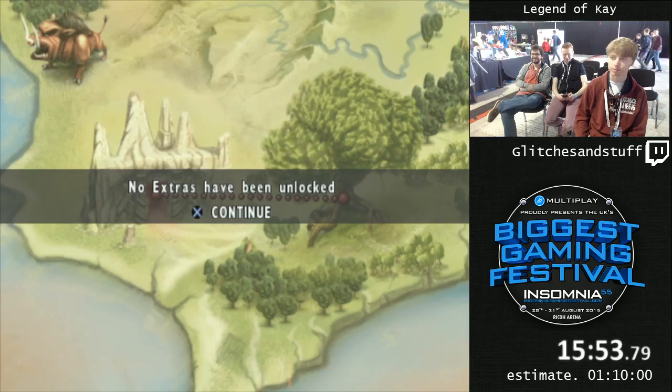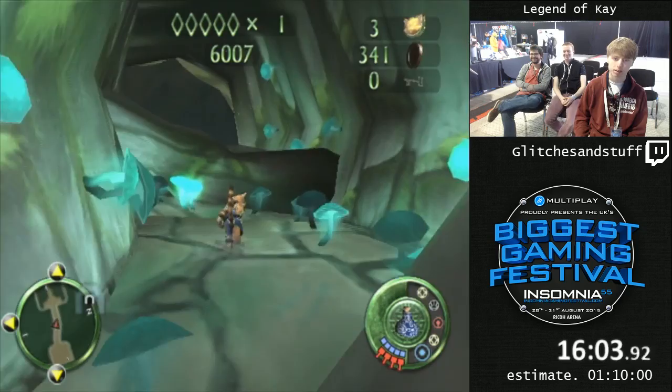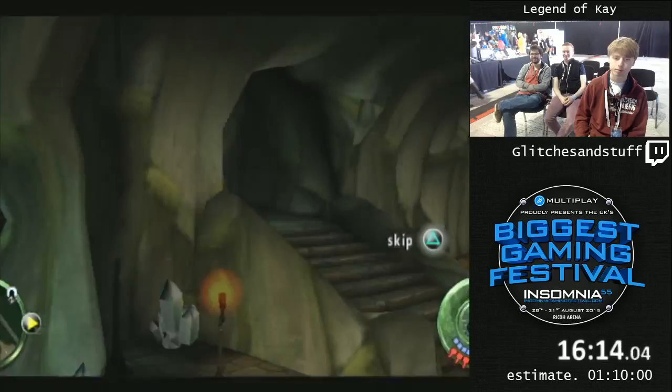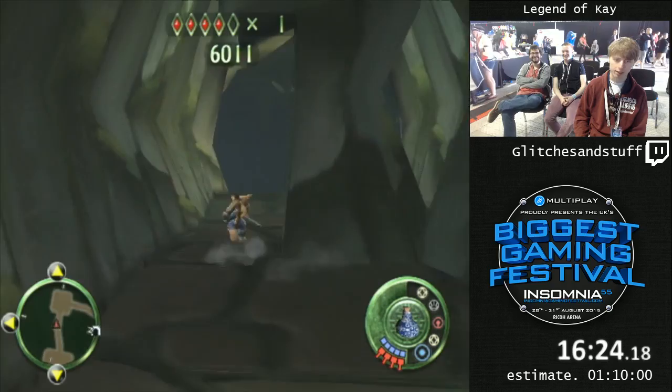This is just a really linear level — there's no real skips in this because you're just walking in a straight line. It's just an introduction to more difficult platforming. There's a lot of money in this cave, luckily, because we need it in the next level. We need 600 coins.